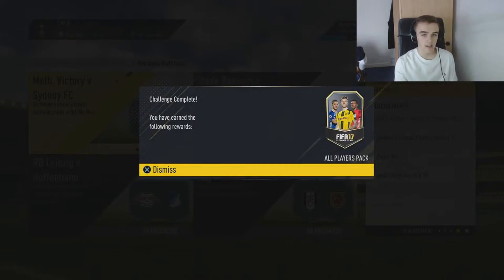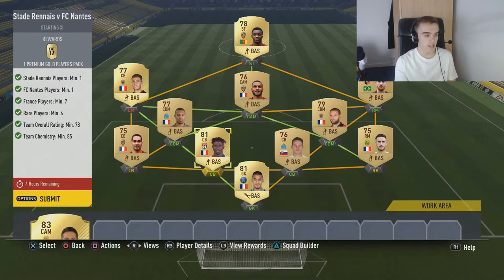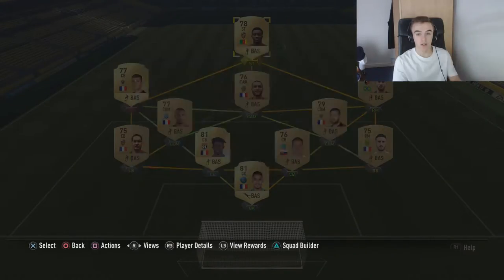And we'll dismiss that, and then this one's really easy as well. Minimum Chemistry at 5, we've got Centre-Back at left mid and all that — a few players out of position, but you need 4 rares. You can copy the team as well if you want, just add as many French players in there as you need. And there's your premium goal pack — be sure to copy the squads.